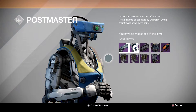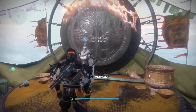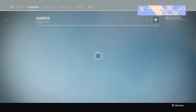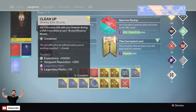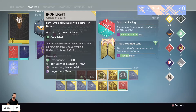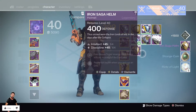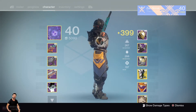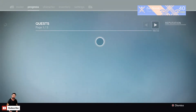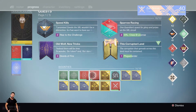Most likely they will be infusion fuel. Let's go to the Titan now and see what we can get. We're on my Titan now at Lady Efrideet. We have five nightfall bounties and four Iron Banner bounties. Let's see what we get first with the Iron Banner Hard Light bounty — we receive an Iron Saga helm, the one with the horns. That's actually pretty cool, it looks pretty unique. I like it.